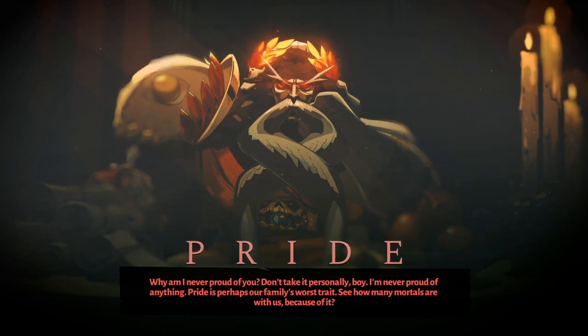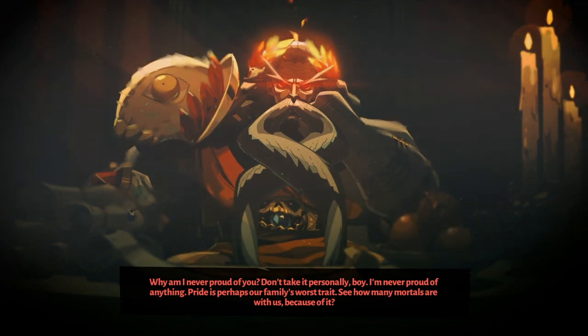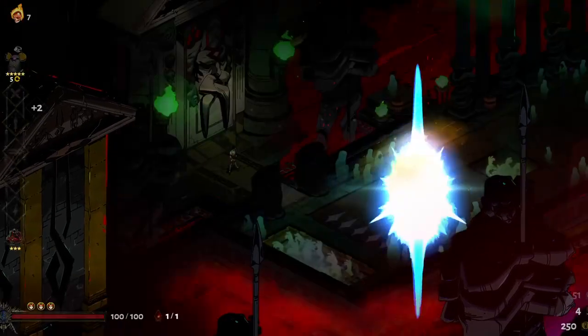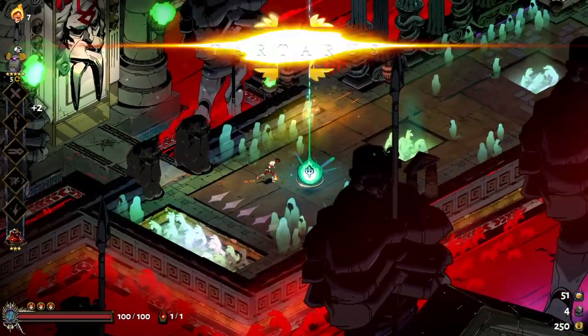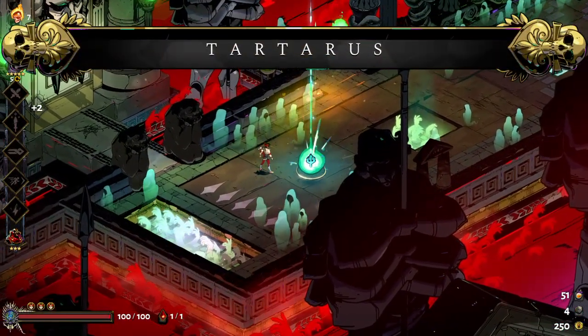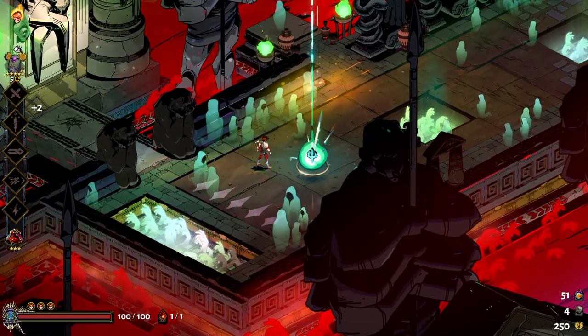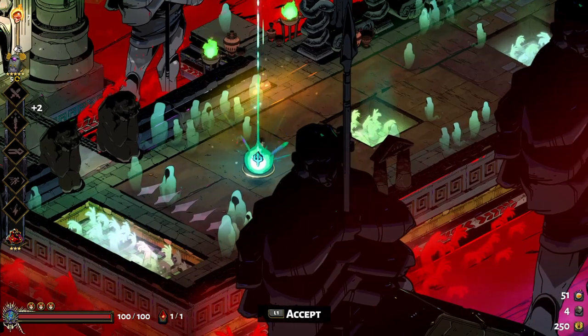"Pride is perhaps our family's worst trait - see how many mortals are with us because of it." I mean, if you know your Greek mythology, he's got a point. Anyway, that's a boon - you kind of always get one to start off with. Sometimes it's an Olympus boon, but sometimes it can be like a Daedalus Hammer - I always heard it pronounced "Daedalus."